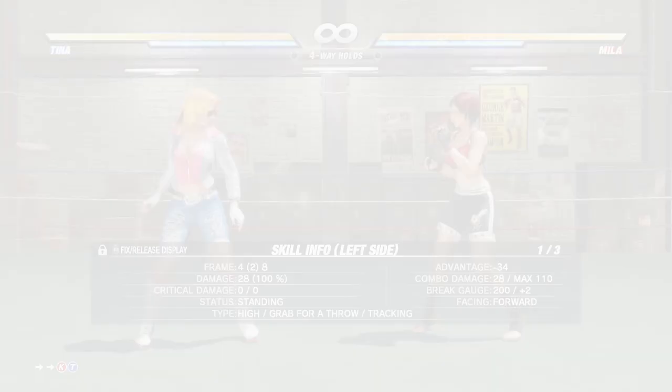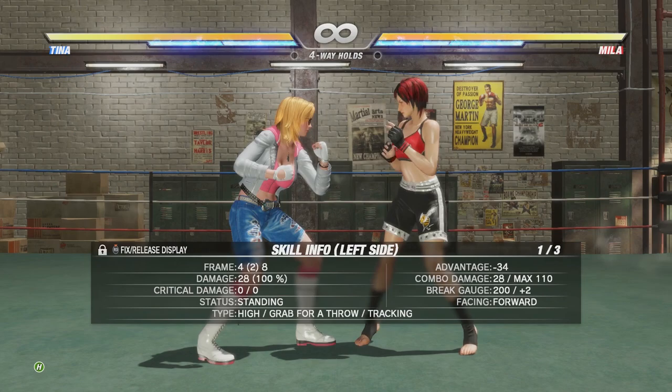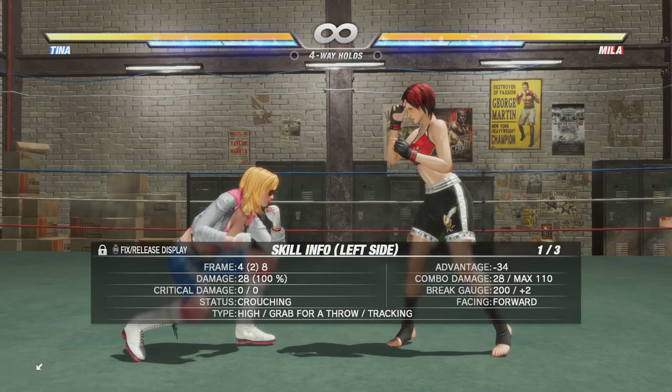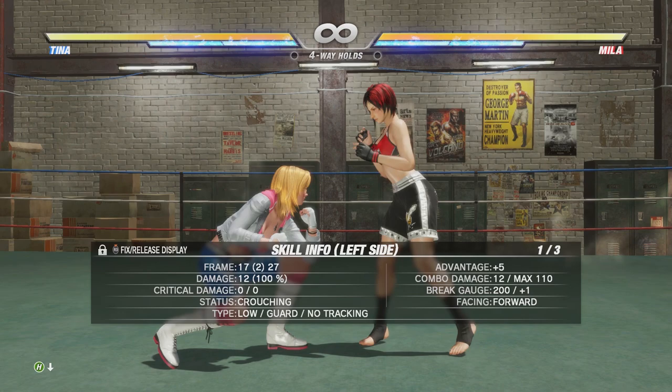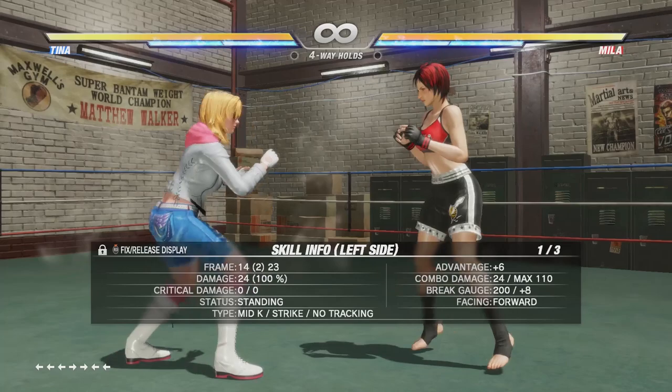Next up let's talk defense, starting with standard blocking. Dead or Alive does have a block button — that's square or X on the Xbox controller. Thankfully you don't have to use a button to block; you can just walk backwards or hold down-back to block low. To block high and mid attacks you block standing; to block low attacks you crouch. Keep in mind that while crouching, mid attacks will blow you up, so crouching is typically not what you want to do in 3D fighting games — you almost always want to block standing.